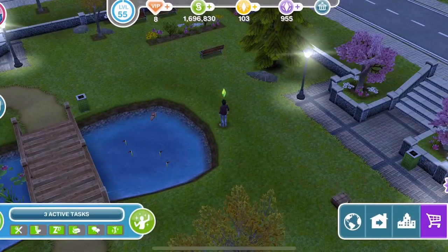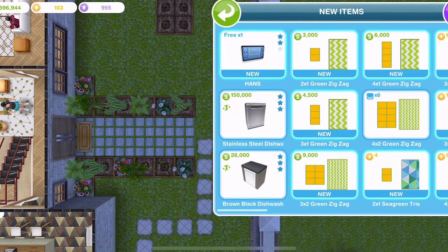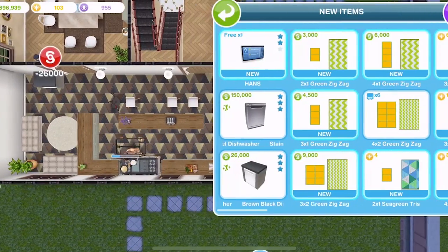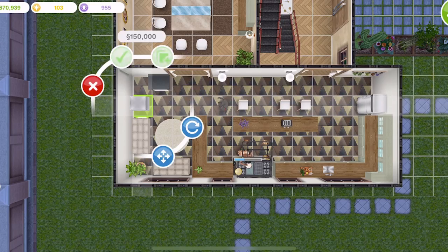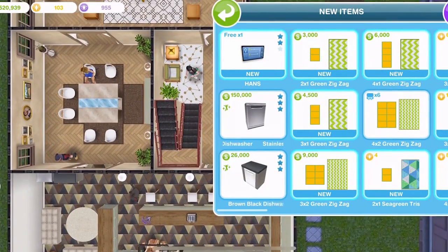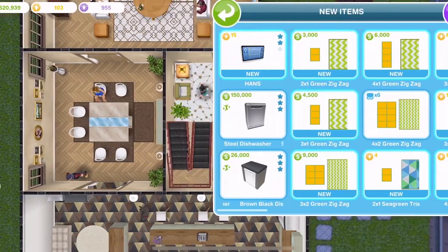Let's go home and check this out. Let's go into the home store and new items — we have a brown-black dishwasher and a stainless steel dishwasher. And then there we have the hands. Let's place one of each — the brown one for $26,000 and stainless for $150,000. And then let's place hands down.